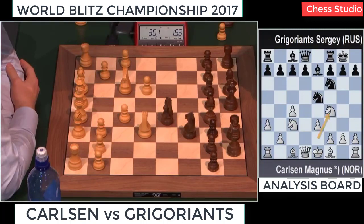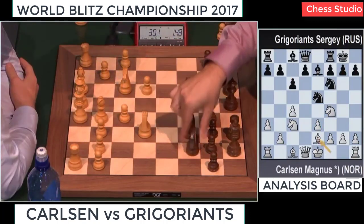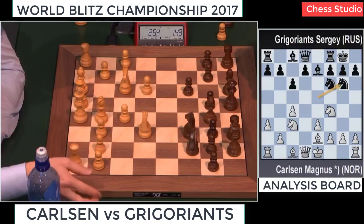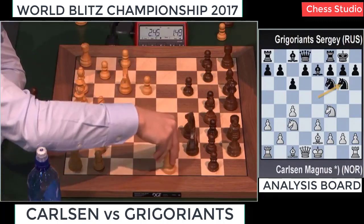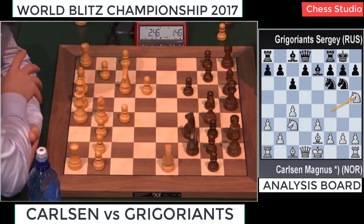It actually looks like one of those positions from the Budapest Gambit — interestingly enough. After D4, Knight F6, C4, Black plays E5. There is one very solid line for White where he doesn't try to keep the extra pawn, but gives Knight H3 and Knight F4. This time the Knight went to F4 via E2, but it's still a very nice position. White controls the D5 square — that's important. And the last move, Knight H5.